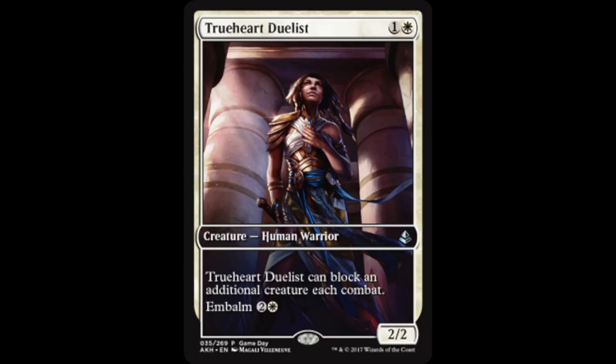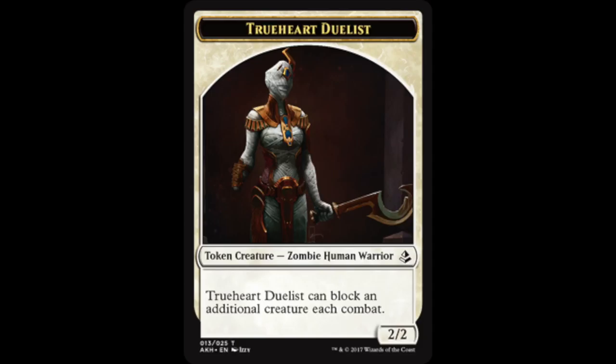To activate Embalm you pay the Embalm cost and exile that card, during your main phase when nothing else is happening — like a sorcery. When the ability resolves you create a token copy of that card. It comes back as a zombie in addition to whatever other creature types it used to have. It doesn't have a mana cost and doesn't disappear at end of turn, so it stays until dealt with. Each card with Embalm has its own token card.